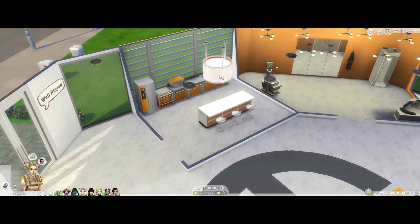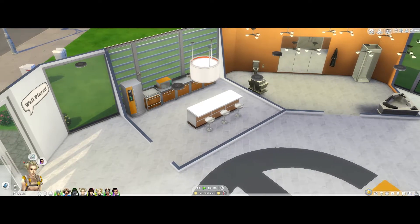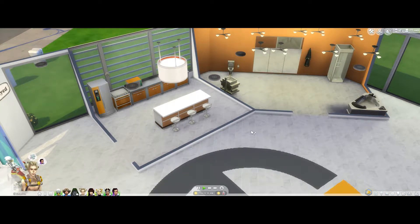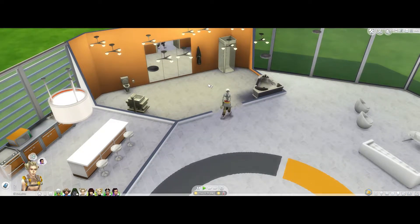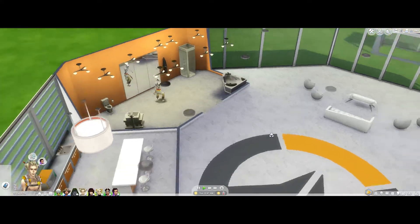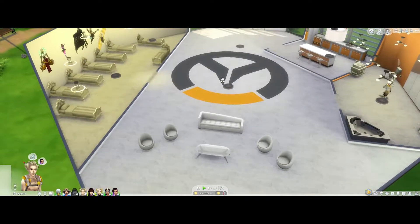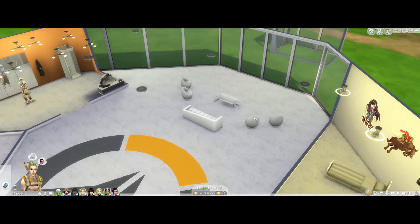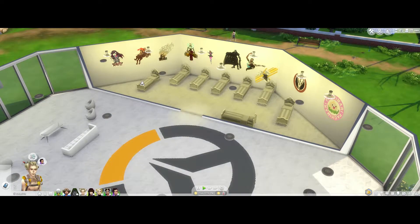Here is the kitchen over here — that giant light is in the way but yeah, the kitchen's orange and white pretty much. I wanted a lot of light in this house, a bunch of windows. They have a big bathroom, probably bigger than they need. We can see Zenyatta over here dancing, that's cool. And here we have the lovely living area, which I actually really love. Last but not least, their bedroom — I put stickers of each character all over the wall.